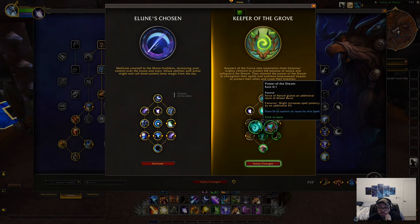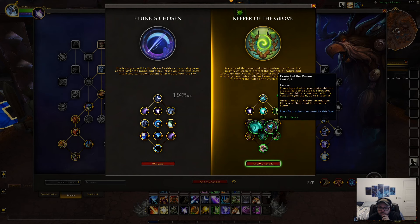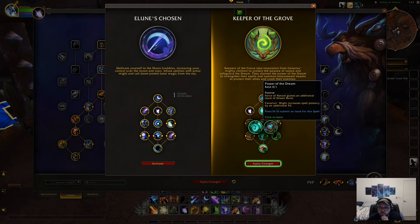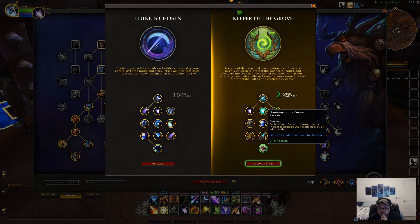Force of Nature grants an additional stack of Dream Burst — that'll help you explode your target. The other option: time elapsed while your major abilities are available is subtracted from the next ability's cooldown after you use it, up to 5 seconds — affects Force of Nature, Incarnation, and Convoke of Spirits. Every five Star Surges or Starfalls you cast makes your next Regrowth or Entangling Roots instant — that's actually nuts, that could be very useful to kite somebody. And finally, each of your Force of Nature treants increases your damage by 3% while active.